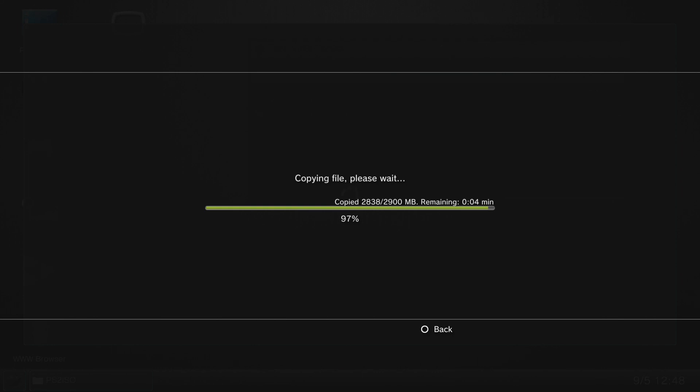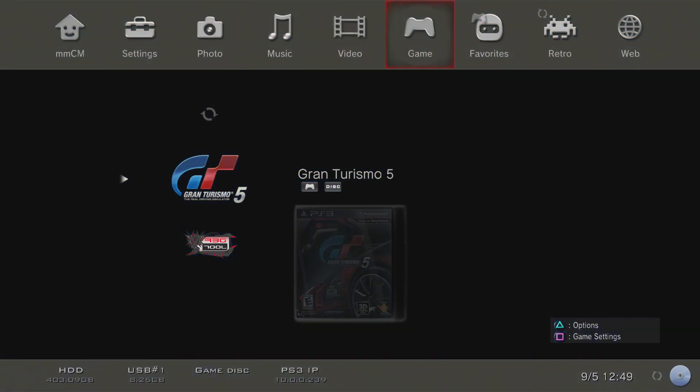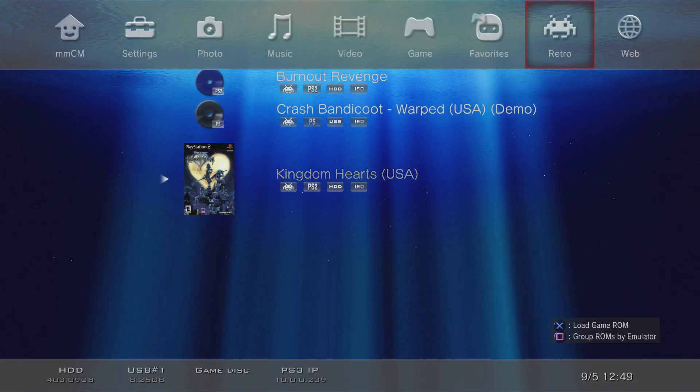The copy is almost finished — about five seconds left. Once done, hit R1 to refresh in MultiMAN by selecting the Game tab, and you should see Kingdom Hearts appear. Go ahead and click X to load the game.